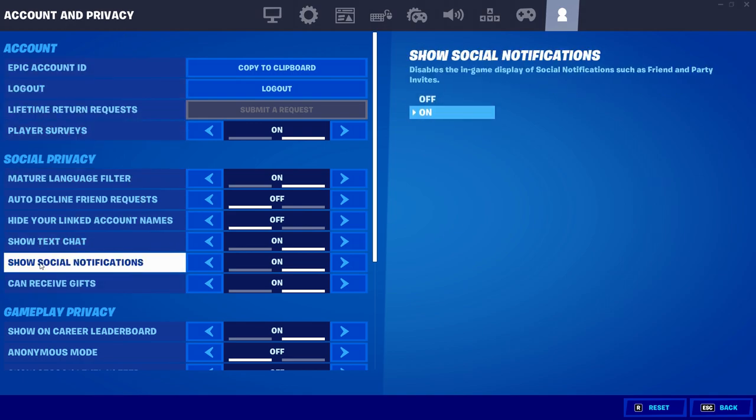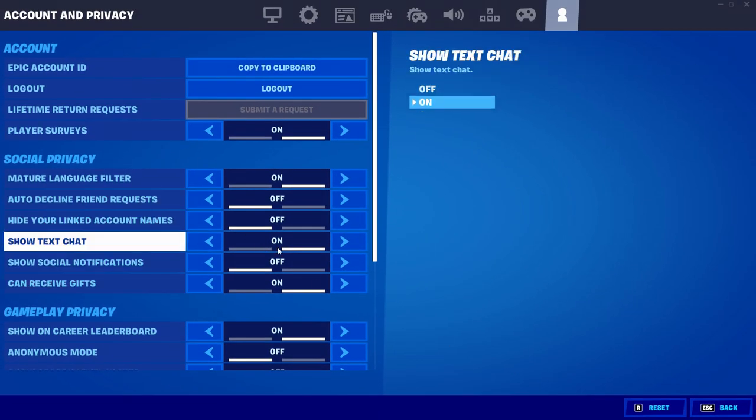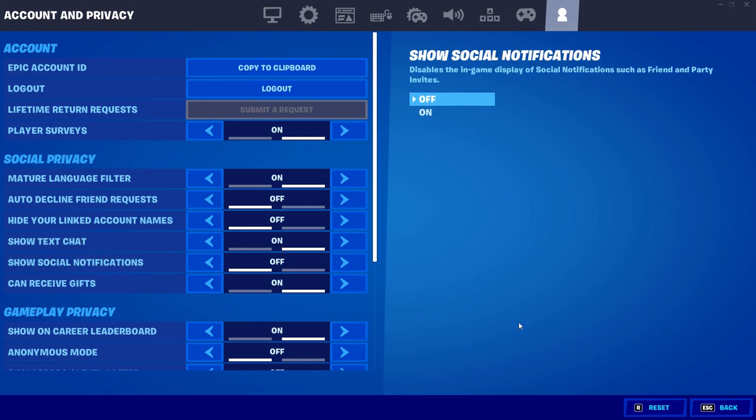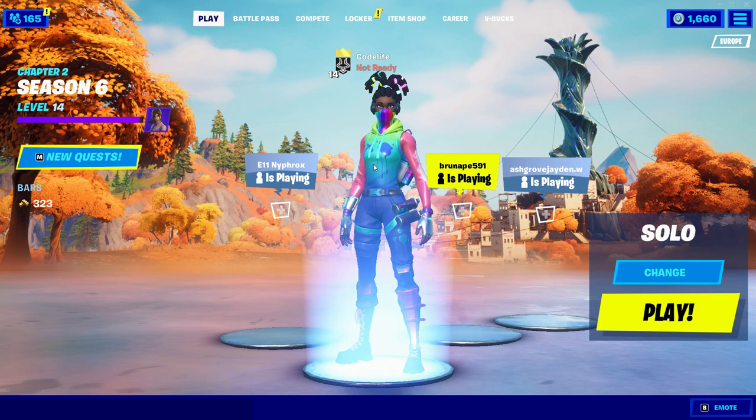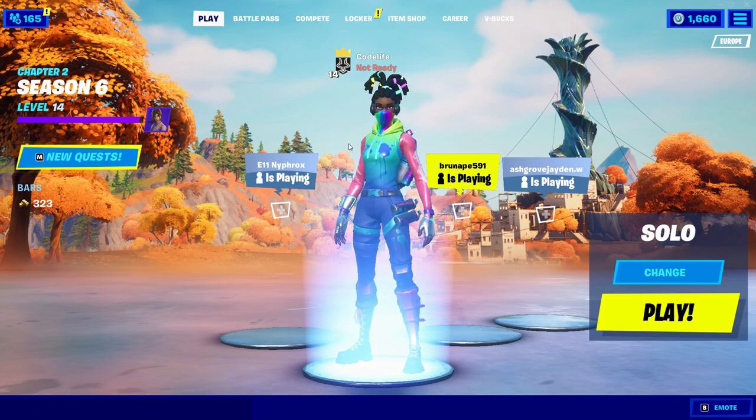In Account and Privacy, if you go down under Social Privacy, you'll see this is the new setting right here. Let me know in the comments if this is new or old — I swear it's new, as I've seen literally no one talk about this, even though they should have, because spam inviting and these notifications can be super annoying. I just found out about it today. It's called 'Show Social Notifications.'